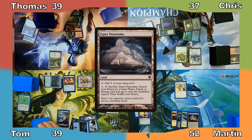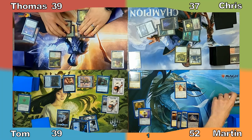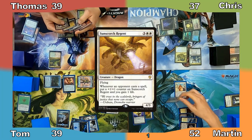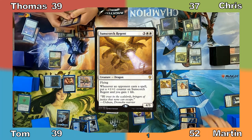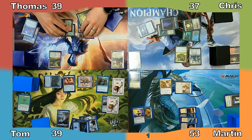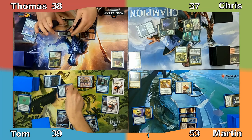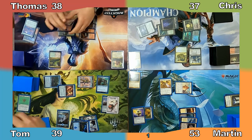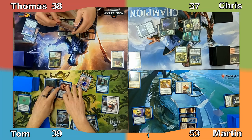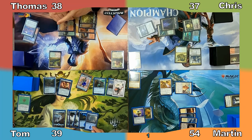I gain 2 life and play Esper Panorama, triggering Sire of Stagnation's ability. I exile the top 2 cards of my library, Chris draws 2 cards, and I cast Sunscorch Regent. I gain a life and move to combat, attacking Thomas with my Attendant for 1 damage. Thomas informs me he will not be forgiving this act of violence. I pass to Tom, who sacrifices a Thopter to his Foundry to create another 4/4 Construct. I gain a life and Tom proceeds to his turn.